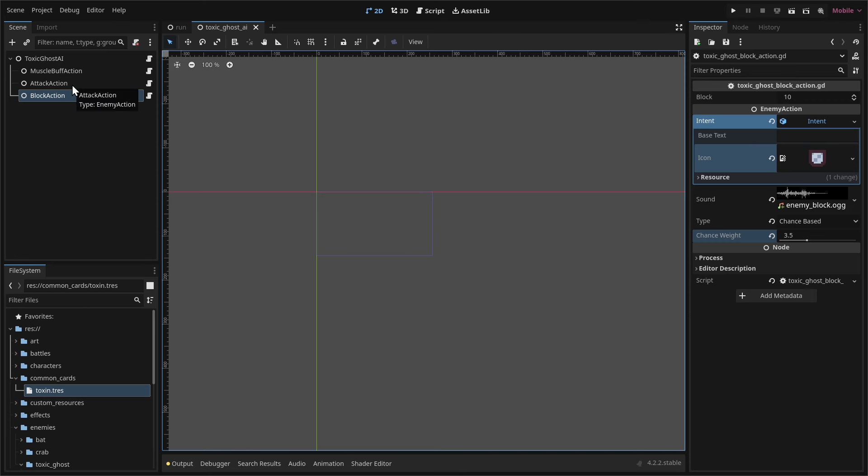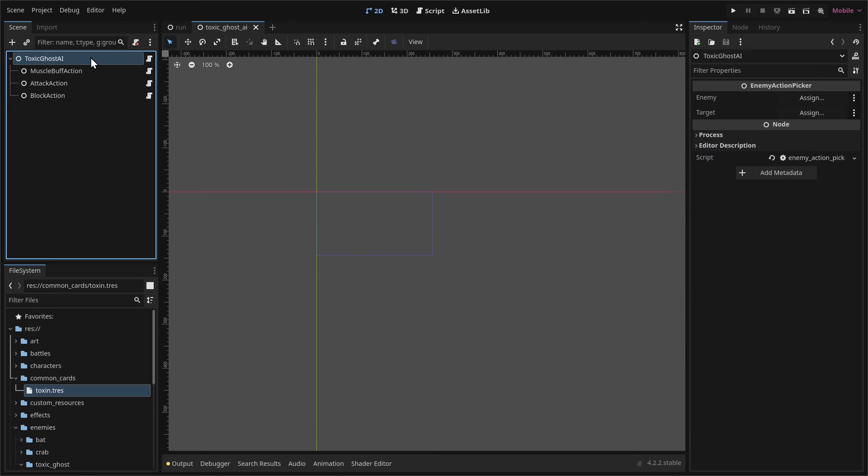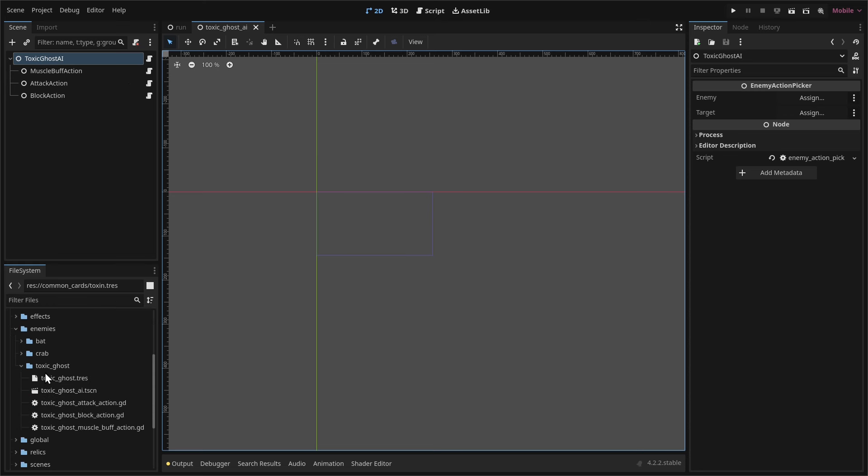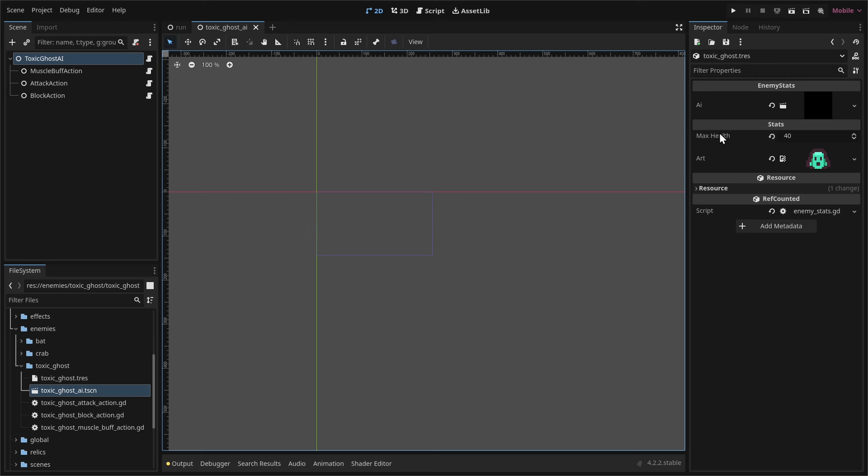Double-check that all actions are set up correctly in the inspector. Now scroll back down to the toxic_ghost enemy stats resource — the AI slot is still empty. Now that we've finished the AI scene, we drag and drop the AI scene into that slot and save with Ctrl+S. The enemy design is pretty much done.